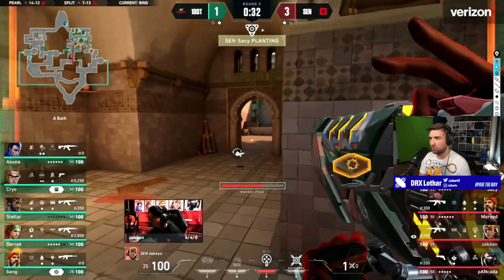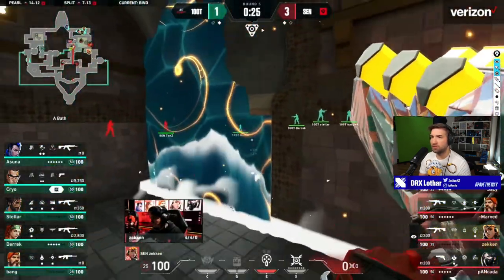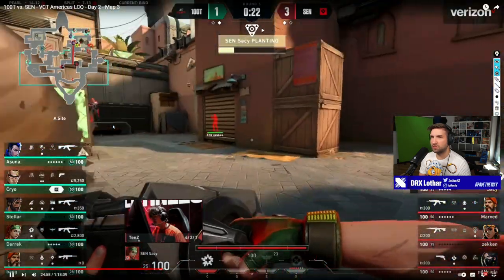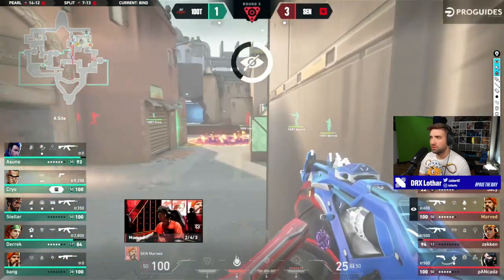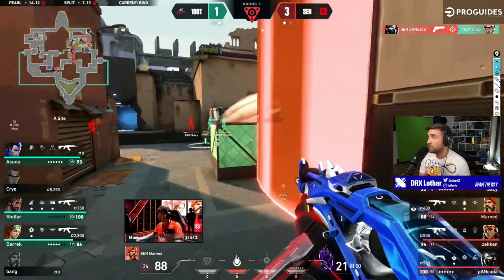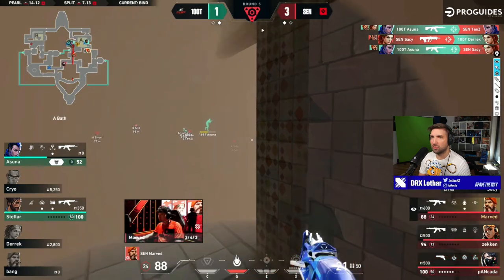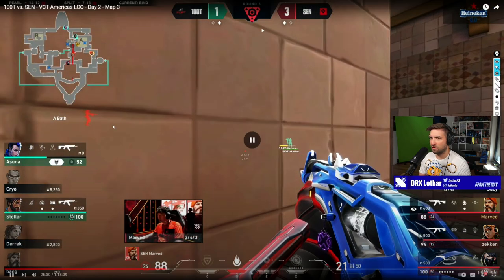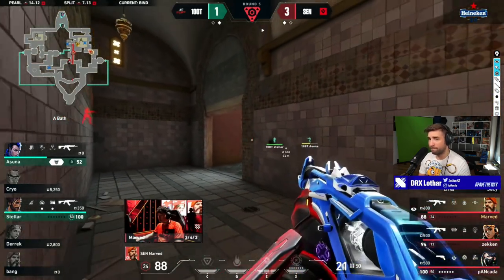Brimstone ultimate from defense to stop the push - they didn't get the Harbor combo though with 26 seconds. Did they have more utility to stop the plant? Not really. He ulted backside to help himself - a little less helpful for the team but I understand why. Asuna gets a 2K preset of the fake CP. But they saved. Asuna has 50 HP.